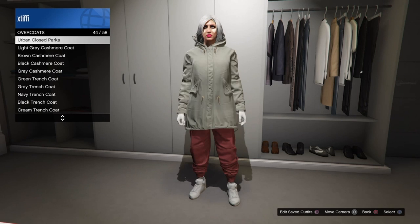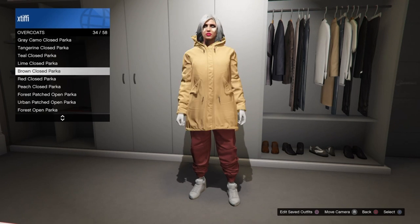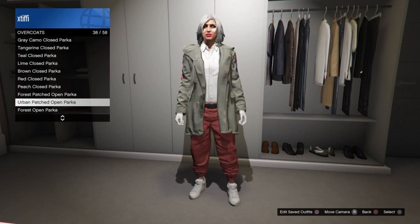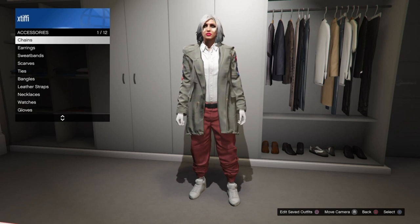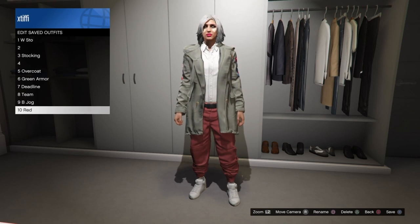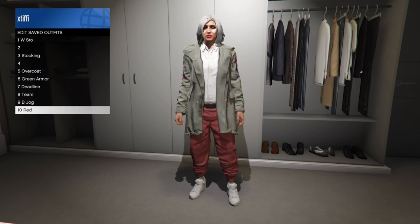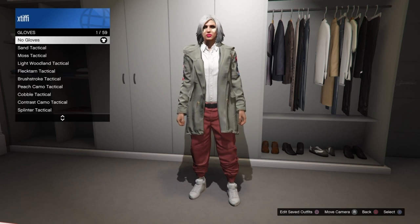I'm scrolling to overcoats here because there are a ton of new and old overcoats I really like with these joggers, and I'll select one. Get this outfit put together keeping the white suit jacket underneath. Make sure you remove any accessories, gloves, hats, mask — anything on this outfit. You just want basically bottoms, this top, and shoes. Save the outfit under any slot.